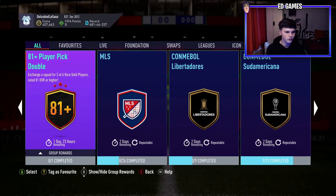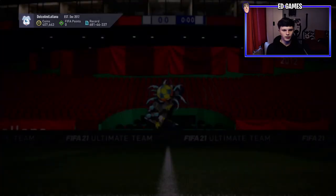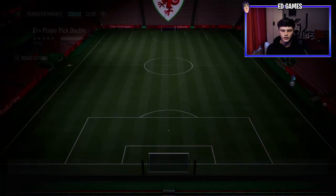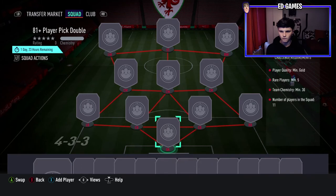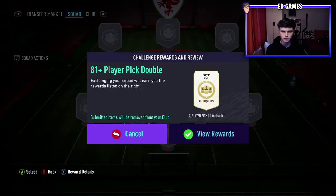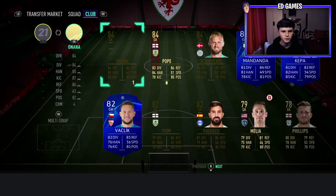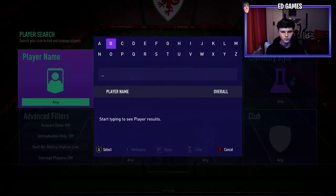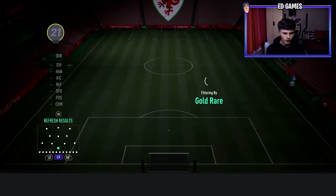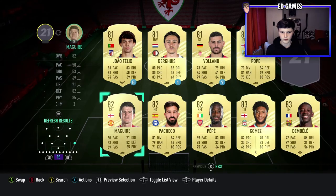So it's a Strange Squad requiring four of six rare gold players rated 81 or higher. We'll have a look at that and do it if we can. Five rares all gold - so it's a two-player pick. I don't actually think I've got that many golds in my club - I've almost fully rinsed them. They're all like 82-rated.